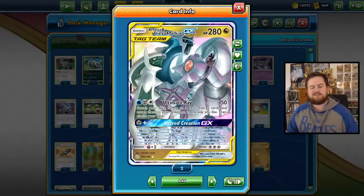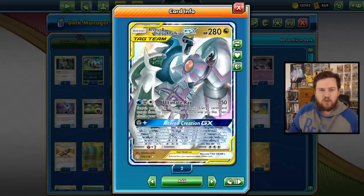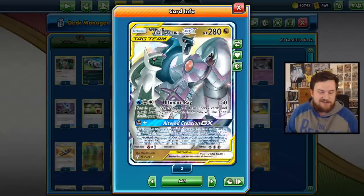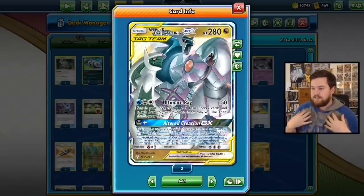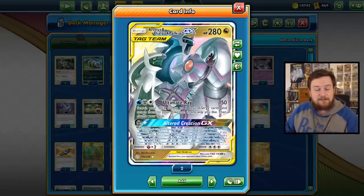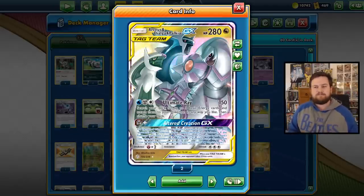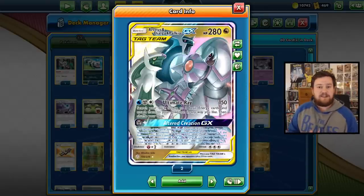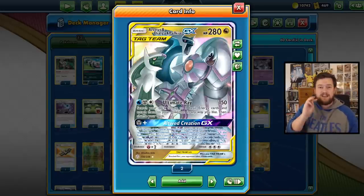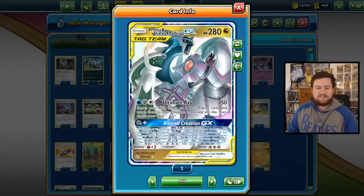30 extra damage is almost always going to be helpful. But here's the thing: if we have an extra water energy attached to ADP, then not only do we get to do an extra 30 damage, but we also take an extra prize. So if you take a knockout on a basic non-GX, non-V Pokemon, you're gonna take two prizes. You knock out a V or GX Pokemon, you're gonna take three prizes. So the Dedennes and Crobats, if you see them on the bench, knock them out and take three prizes. If you knock out a tag team like Arceus, Dialga, Palkia, you're gonna take four prizes - the same as VMAXs.